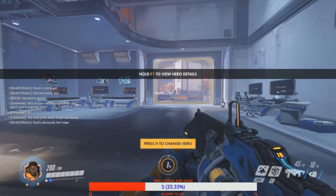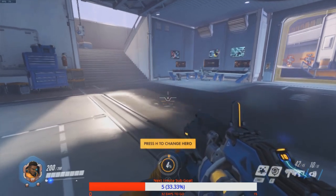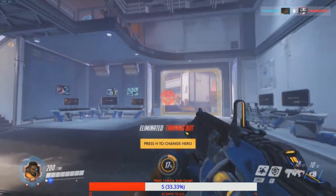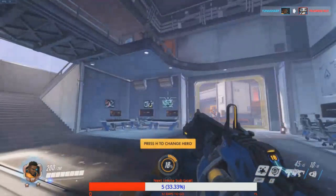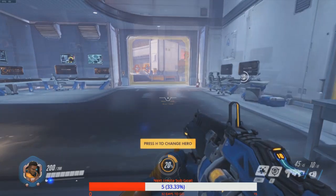We can hold F1 for hero details. My audio is really low so I can't hear his voice lines, and there are no collectibles in the game yet. He's got his three-round burst shot and then his grenade launcher. I would like to be able to look down sights — I don't know that there's a way to do that.